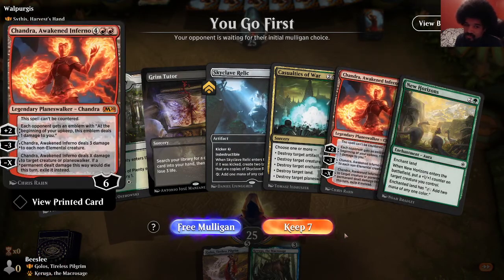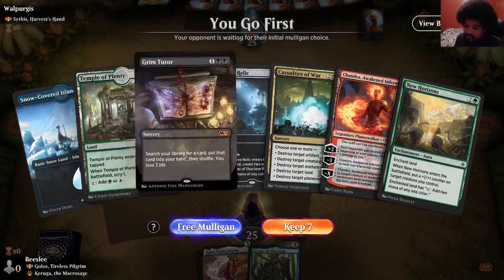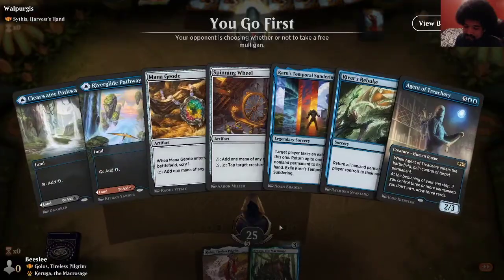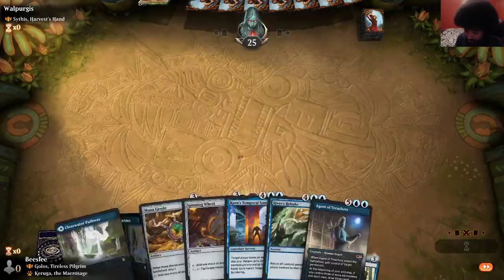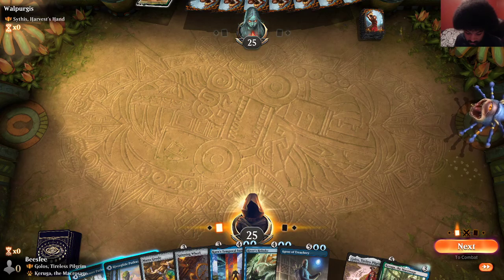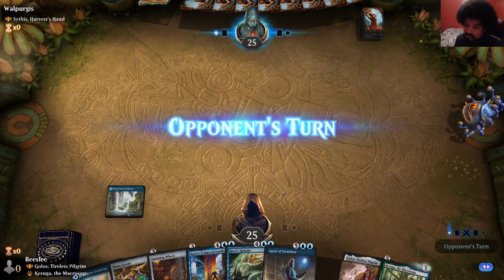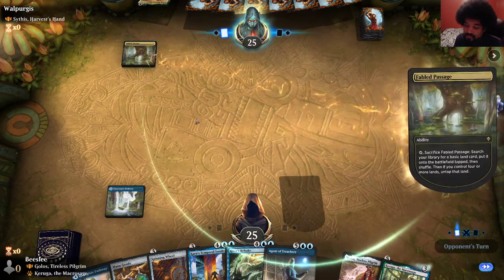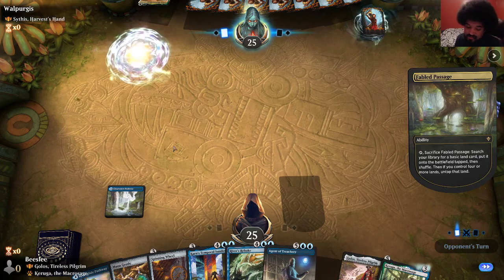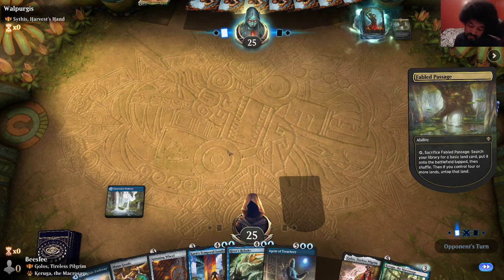You can't counter this. Alright, so two lands and a bad hand again. Two lands again — wow. There are 42 lands in the deck. Play this as blue. Turn one passage, passage. Pretty likely we draw land. If we don't, well, we had fun.